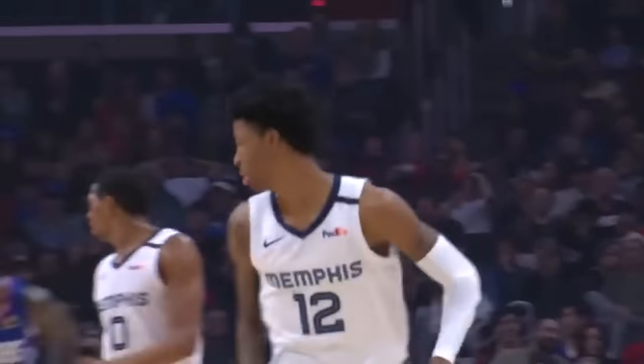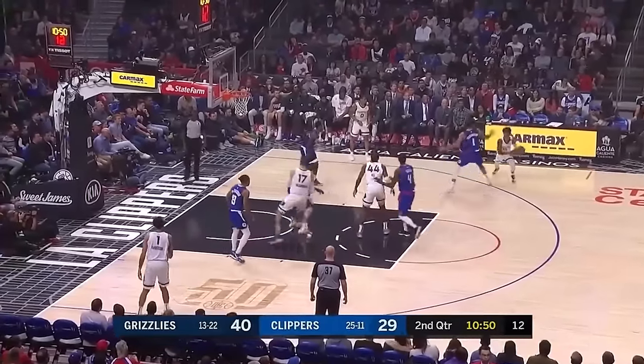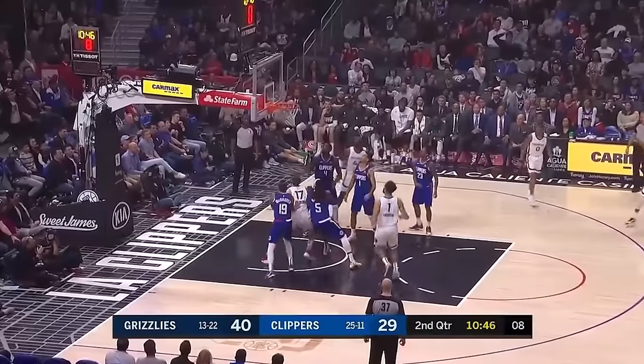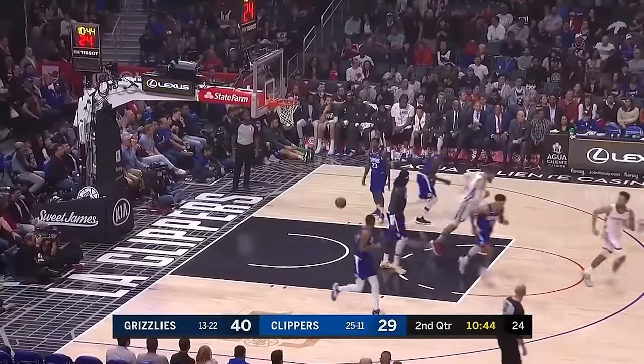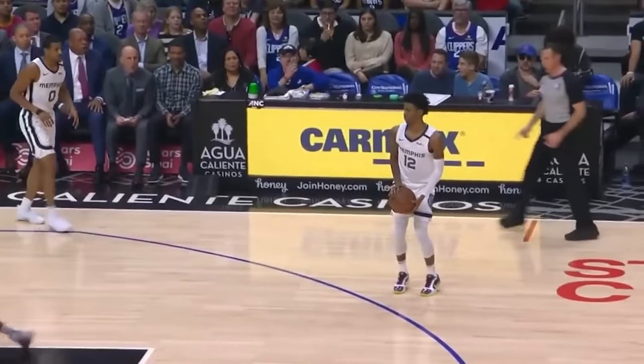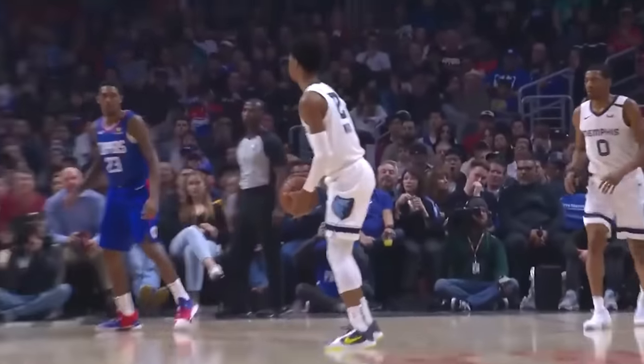This time, Ja sends his defender back to the G League with a sweet dribble move combo. Morant left alone for three and knocks it in. He had to come up with it — he had to compose himself first, because after you make the move, it's like, okay.